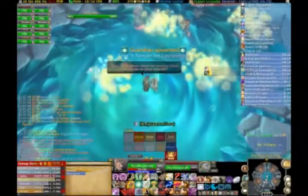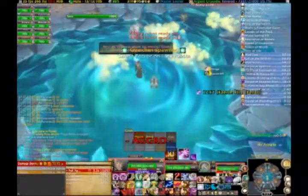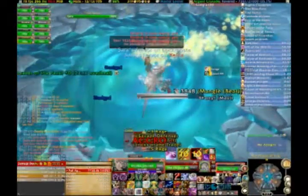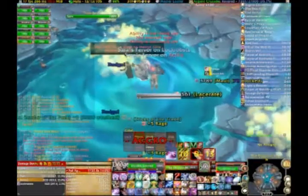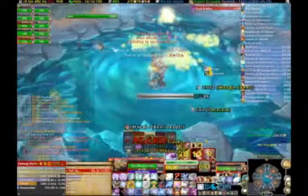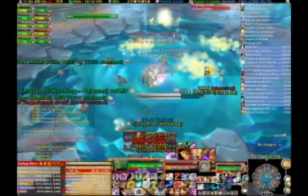This phase consists of getting Sara down to 0 health. She is not a hostile target, so you cannot attack her directly. However, the clouds that are spinning about her spawn adds which must be DPS'd down near her, because they have an AoE explosion which actually does damage to her.